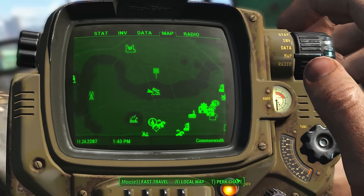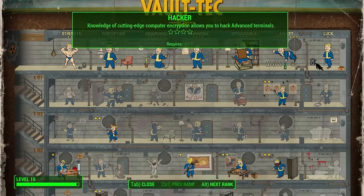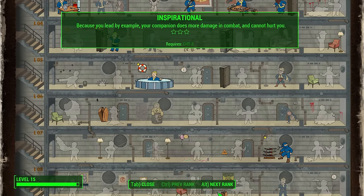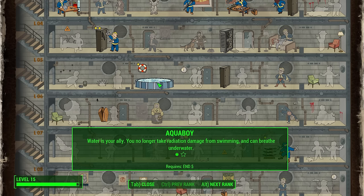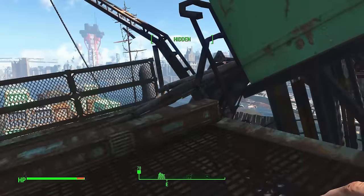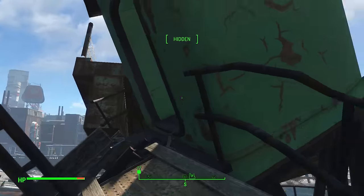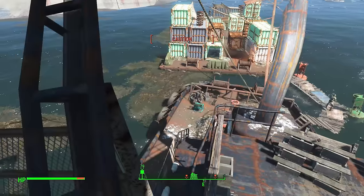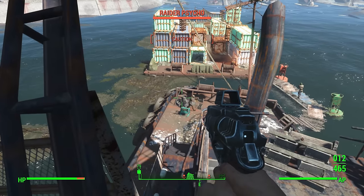Let's take a look at the perk chart since we haven't in a little while. I took the perk where I don't get radiation when I'm in water — I can breathe underwater and no longer take radiation damage from swimming. The next rank makes you totally undetectable when submerged, but I don't think I really want that one. We are close to a level up though — we might get to do that this episode if we get into any combat.